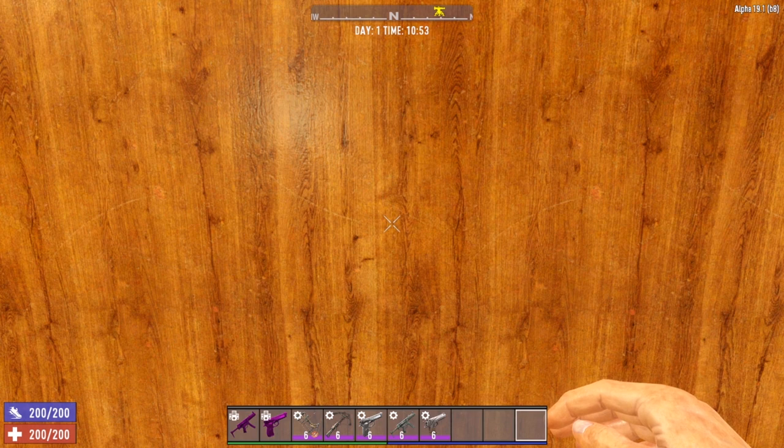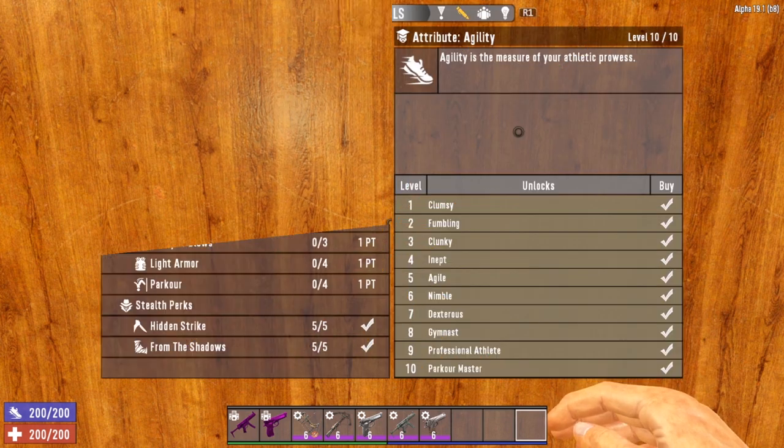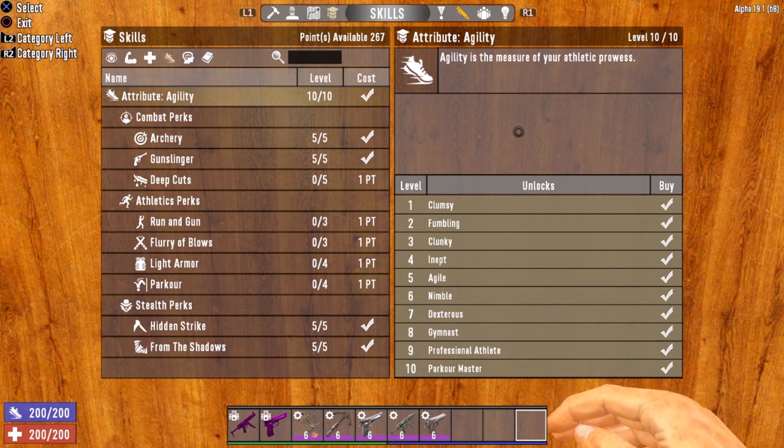Now let's take a look at my perfect stealth build character, done in a couple of tiers. First, a stealth build without all the bells and whistles — all straight agility. We have agility maxed to level 10 (with the ski goggles you can go to agility 9 and use the goggles to bump up to level 10), the Archery perk maxed, the Gunslinger perk maxed, and both stealth perks maxed. That's all you need for a very effective stealth build, achievable for 36 skill points — meaning at level 32 you could have a killer stealth character.